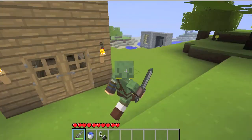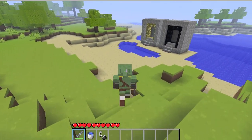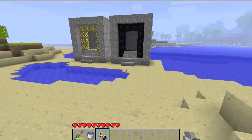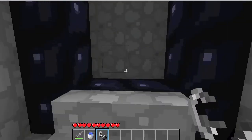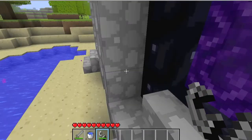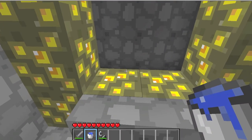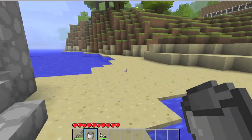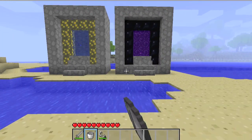Let's go. I made my two portals there, but I know I have to activate them first. So this will be my Nether portal — I think you light it up with fire, right? Yep. And then for my Aether portal, you set it up with water. Nice. Let's take a look from far away. Looks good to me.